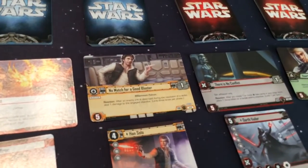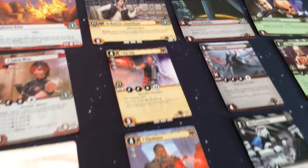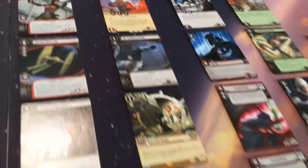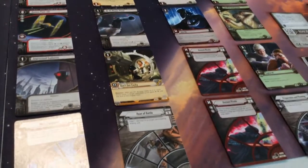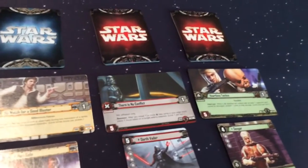For Scoundrels and Spies, No Match for a Good Blaster, with Han Solo, Chewbacca, DL-44 Blaster Pistol, Don't Get Cocky — or as they said in Family Guy, "don't get pantsy" — and Heat of Battle. One of the few things out of those Family Guy specials that actually made me laugh instead of groan.